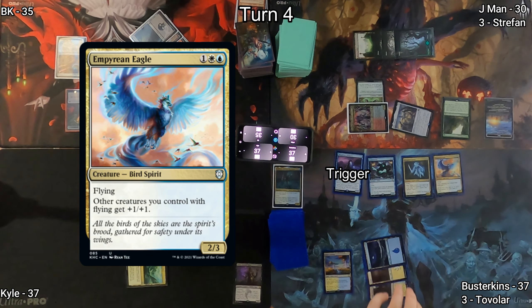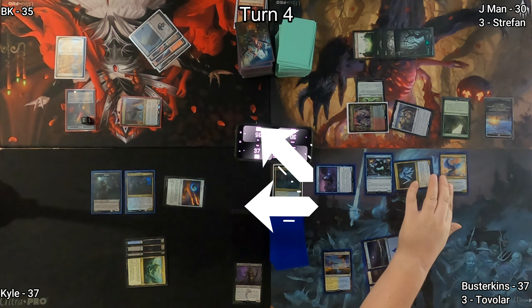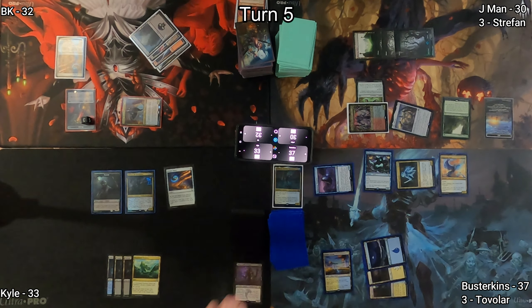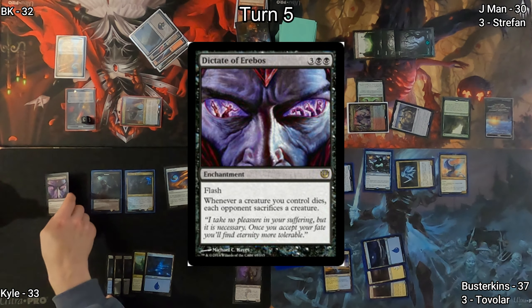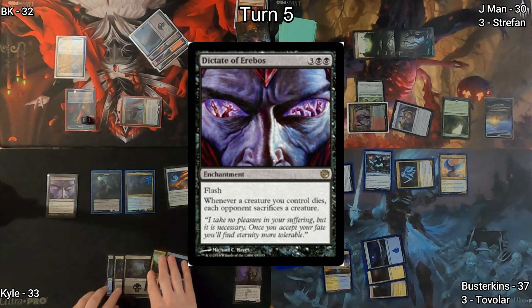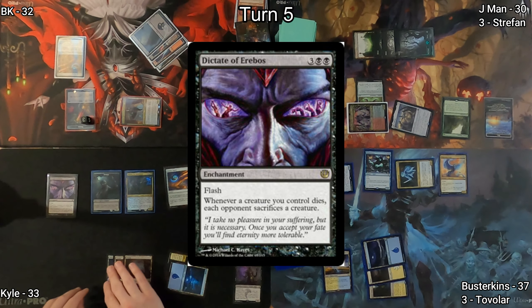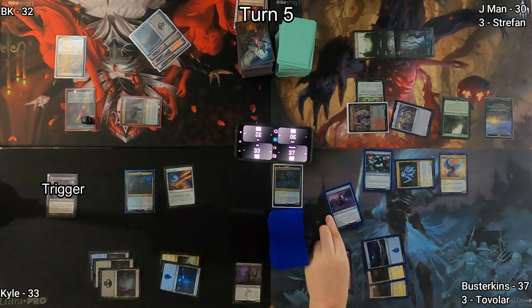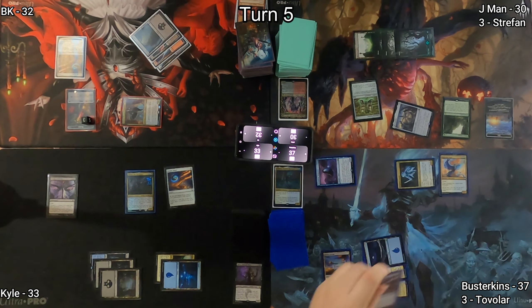The Empyrean Eagle also pumps Mausoleum Wanderer before Busterkins swings, dealing damage to Kyle and BK. On turn five, Island is Kyle's land. He then casts Dictate of Erebos — because he's a degenerate human being. He moves to end step, triggering Wilhelt and sacrificing his token, which triggers Dictate, so all of our creatures start to die.